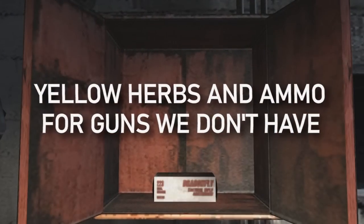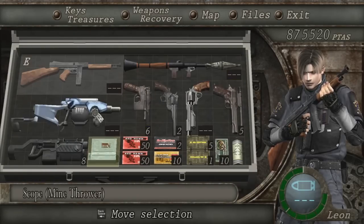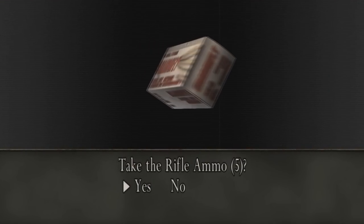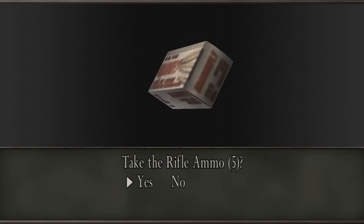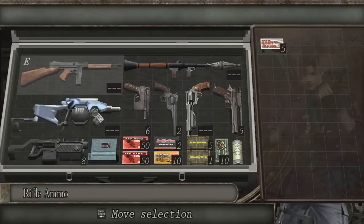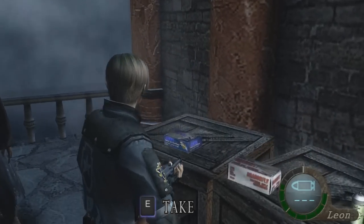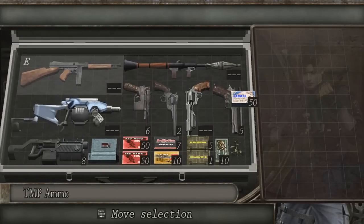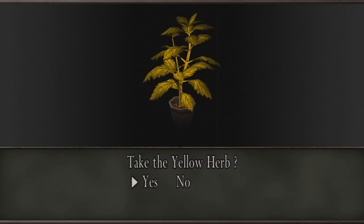Yellow herbs and ammo for guns we don't have. We're getting into nitpicking territory. I'm talking about this as a more experienced RE4 player, probably on round 60 or something. When you're going for round 2 or 3 to get those infinite weapons, you might ditch some guns with conventional ammo. That's why finding items you no longer need, over and over again, can be just a tiny bit annoying. This also makes yellow herbs completely useless after maxing out Leon and Ashley's health. They're simply not necessary to keep popping up, although they make great merchant trade-offs — but you're probably super rich in pesetas by then anyway.